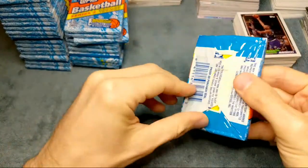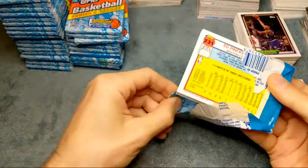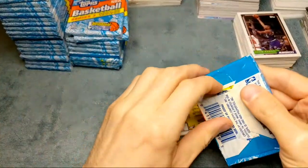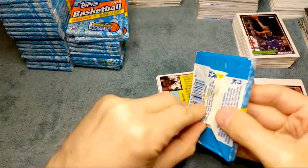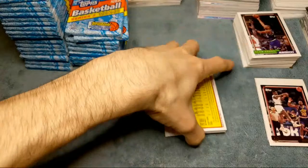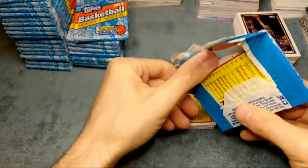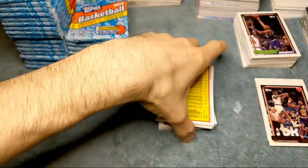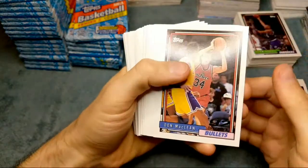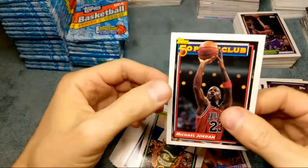They changed their grading scale - before they had a really weird scale and weird case labels. Now they have 9, 9.5 which is Mint Plus, then a 10 and a 10 Pristine - more along the lines of BGS or PSA as far as the look and grades. They've really gone up in price and more people are buying them, sending cards off to get graded, which is good because PSA is really really busy right now. We got the Jordan 50 Point Club card - a little top to bottom but that's our first Jordan, first hit of the box.